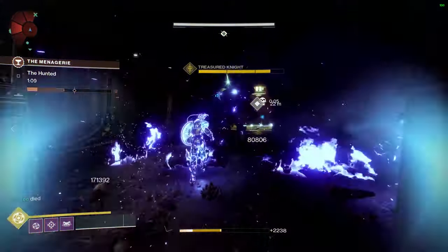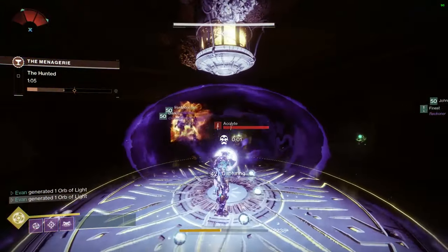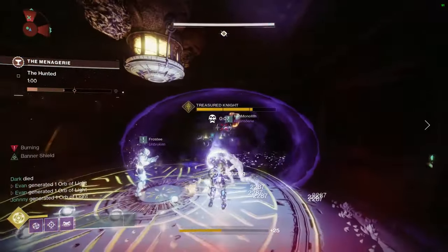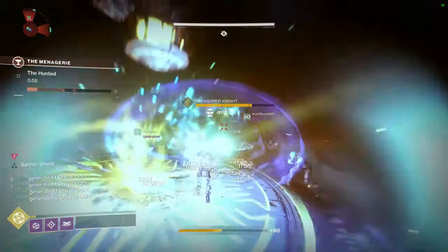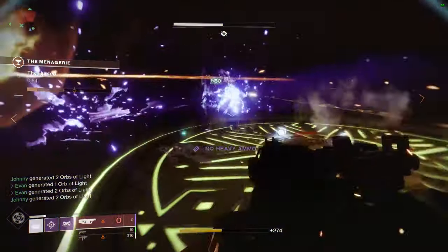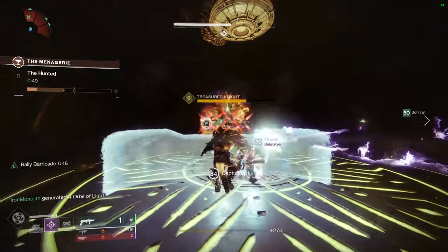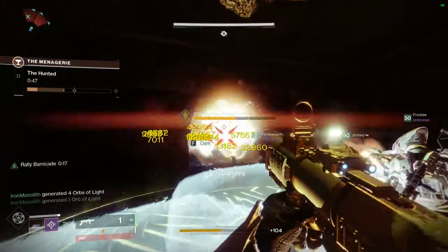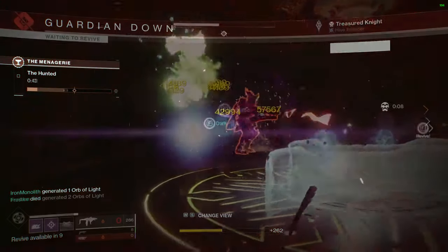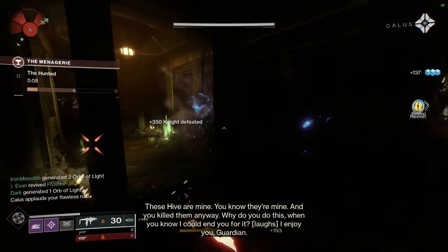There is a modifier this week called Grenadier, which makes grenades do more damage and return grenade energy. Stack that with solar burn and solar subclasses and you get a lot of grenade uptime. This also means Warlocks shine — the middle tree Well of Radiance can consistently throw healing grenades, so use those a lot.